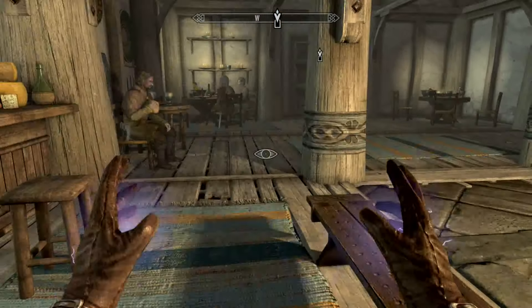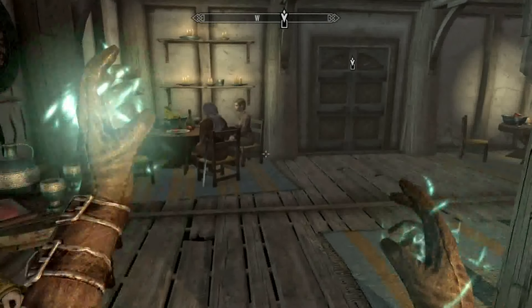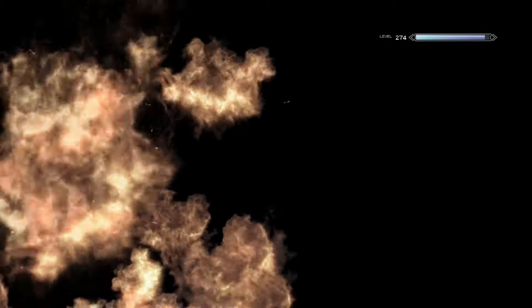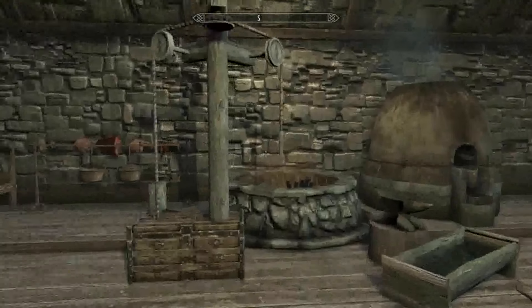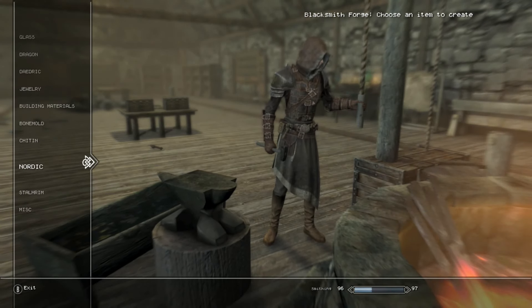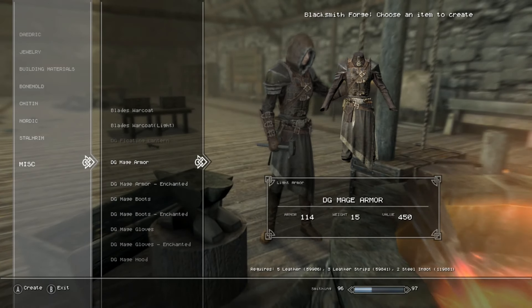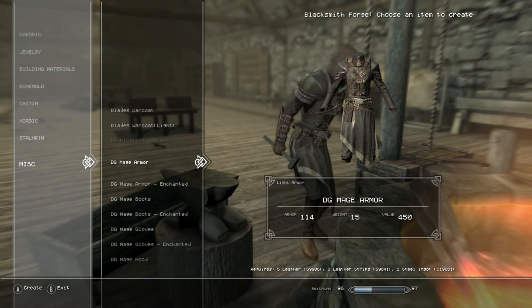Next up we're going to go to the cheat room to check out the new set of armor. I can show you how to craft it and then we'll check out the male and female version. If you go to the blacksmith forge you want to go down to misc and you'll find the mage armor.